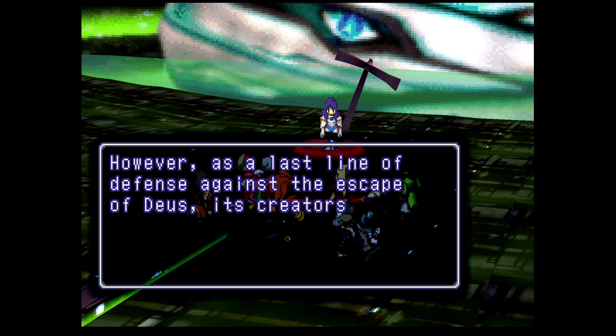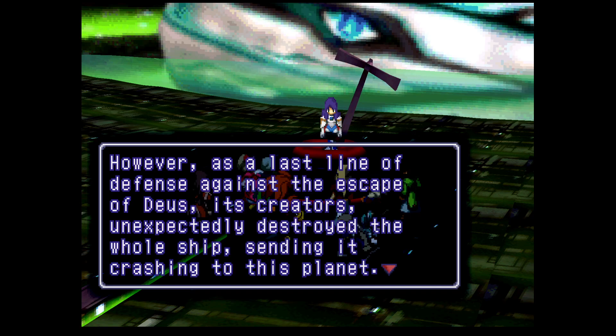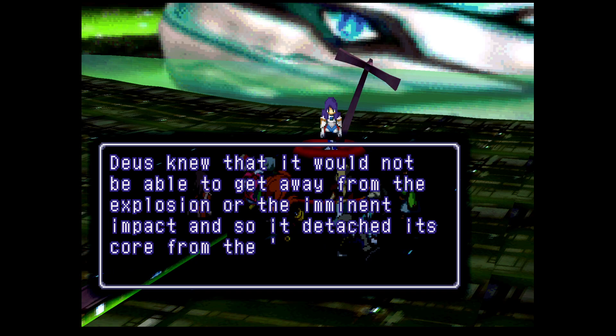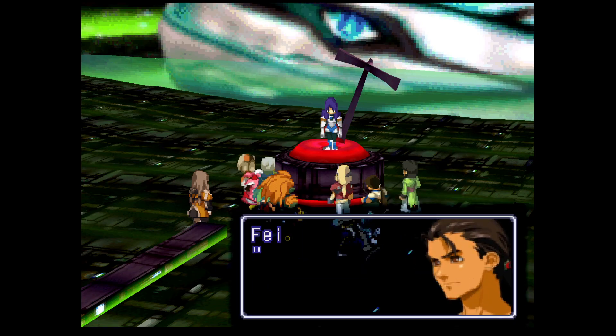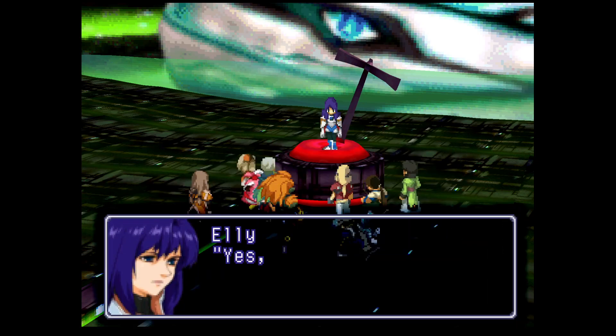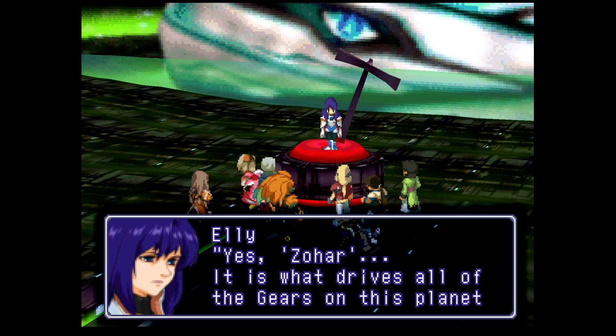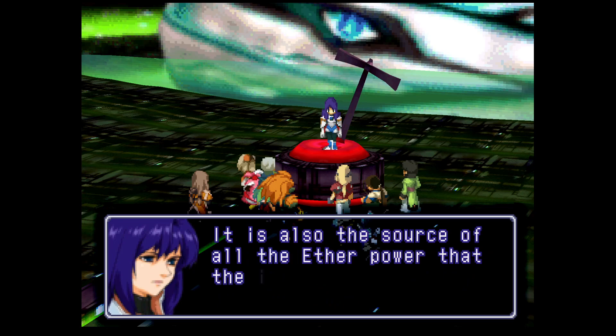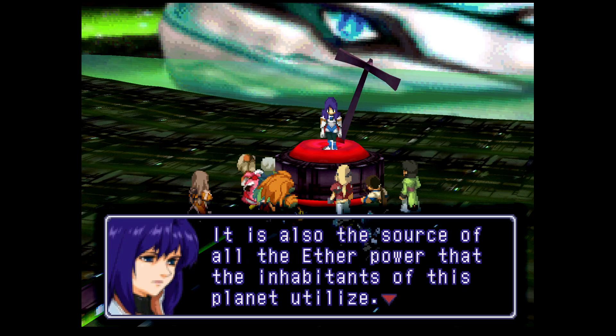However, as a last line of defence against the escape of Deus, its creators unexpectedly destroyed the whole ship, sending it crashing to this planet. Deus knew it would not be able to get away from the explosion or the imminent impact, and so it detached its core from the Zohar power reactor. Zohar? Yes, Zohar. It is what drives all of the gears on this planet - it is the master generator that transmits its energy to the slave generators in our gears. It is also the source of all the ether power that the inhabitants of this planet utilise.